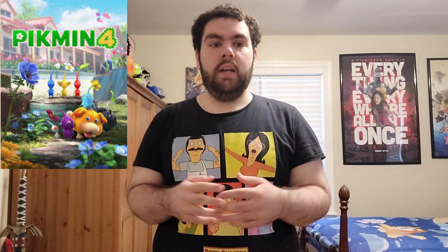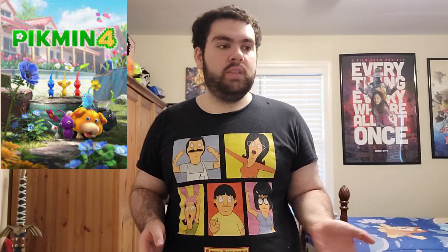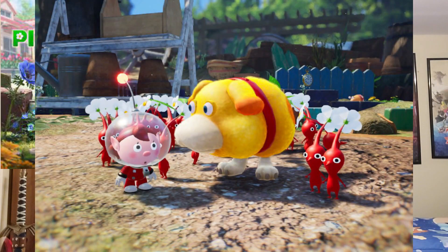Just like the title suggests, this is the fourth installment in the popular Pikmin series, and it's a little bit different. I haven't played all the Pikmin games — I've only played a little bit of the third one — and after playing this I might want to go back to that. You don't specifically have to play all of them to play this game, but all the games are available on Nintendo Switch. In this game you play as a customizable character who is searching for Olimar, the protagonist of the previous games, who has gone missing. You also have a dog companion called Oatchi.